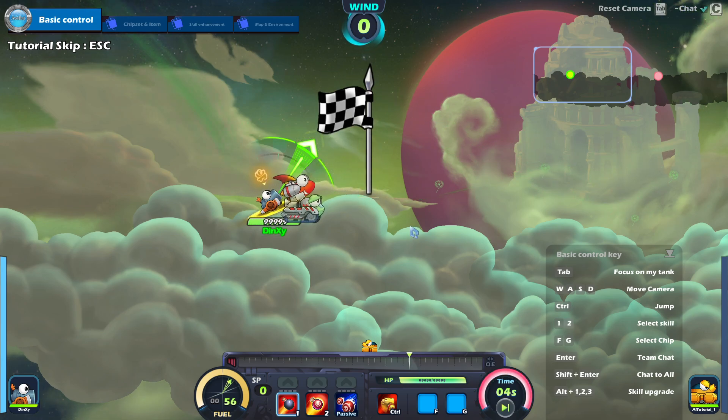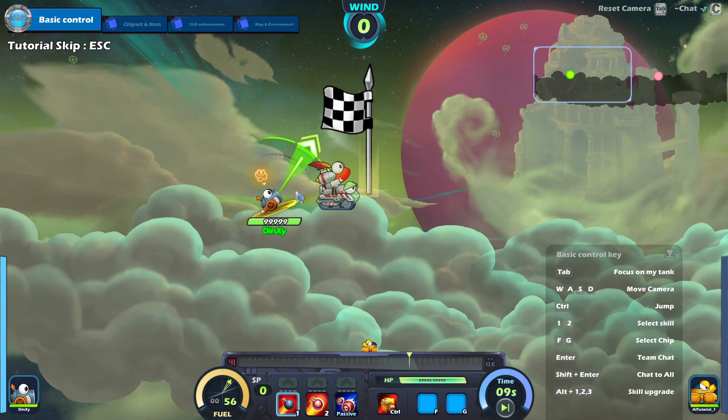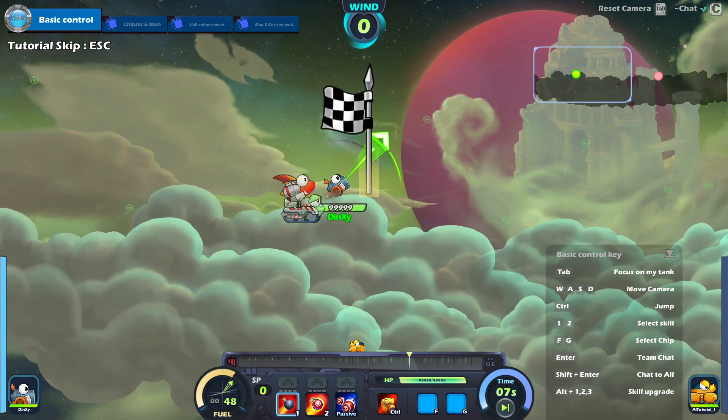How though? How? Tap — focus on my tank. What's the move camera? Control jump. How do I move? I can move the camera. Control to jump — no jumping. Select skill. Team chat. Nothing's working. What am I supposed to do? Just click? Right click? No. Fuel gauge. Am I stupid? I think I need to click somewhere. Oh — with the arrow keys. It's not WASD.